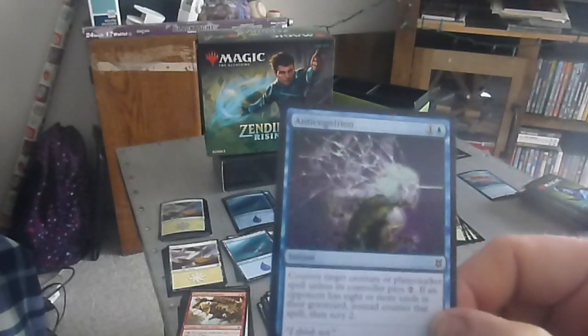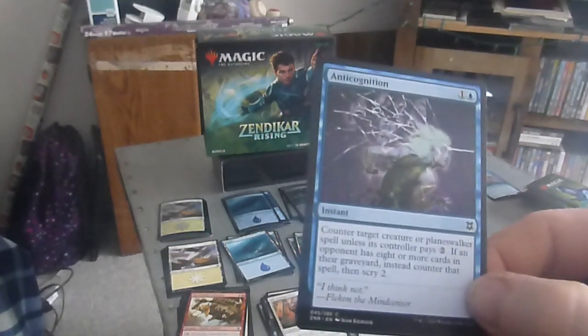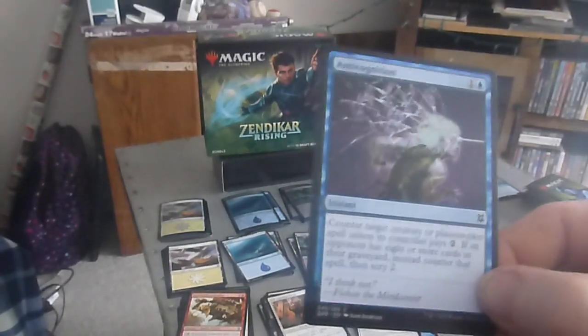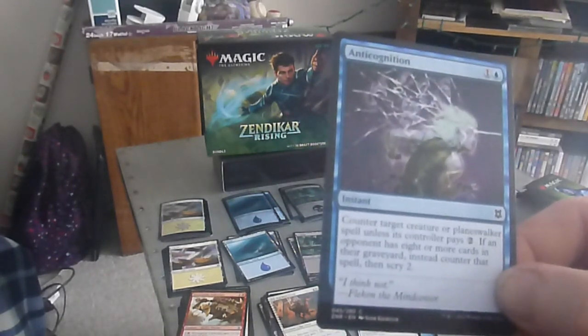Apparently that's Anticognition — a two drop, one colorless one blue, instant. Counter target creature or planeswalker spell unless its controller pays two. If an opponent has eight or more cards in their graveyard, instead counter that spell.